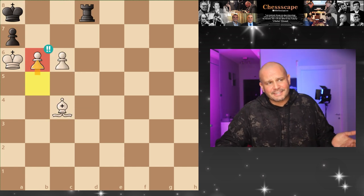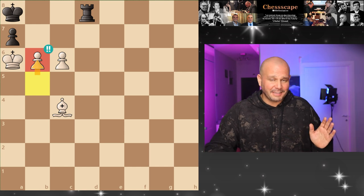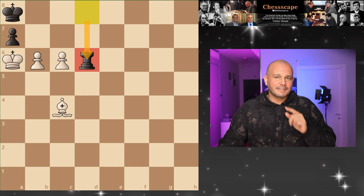So taking on b6 was a blunder. Let's say your friend saw the bishop checkmate — which I highly doubt — and plays the best move, rook d6 instead.